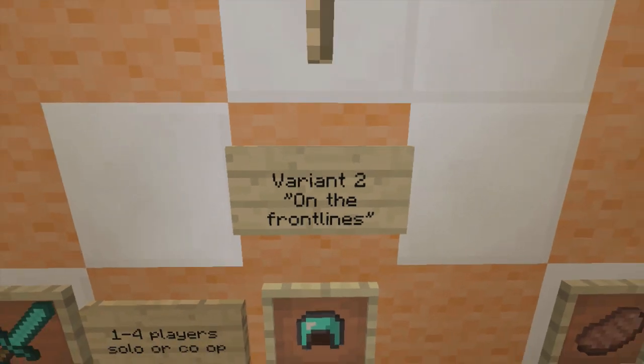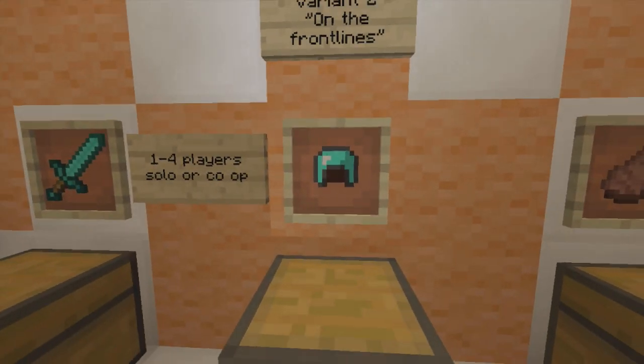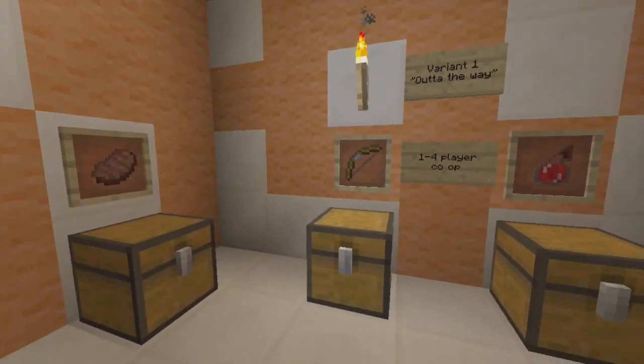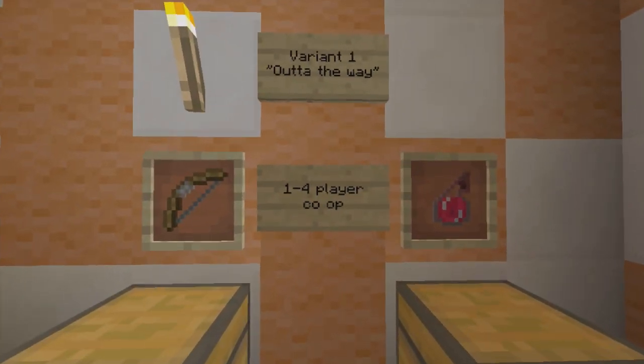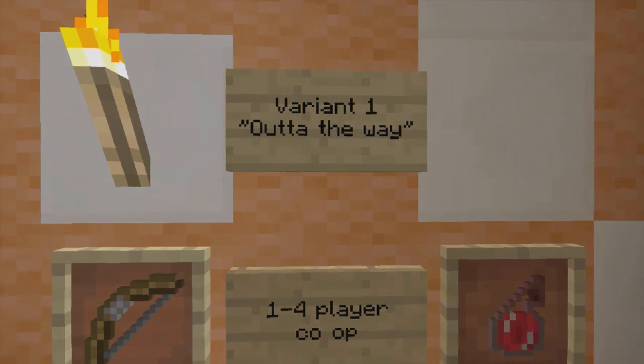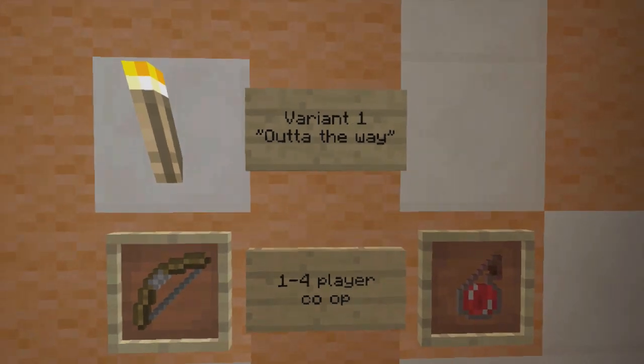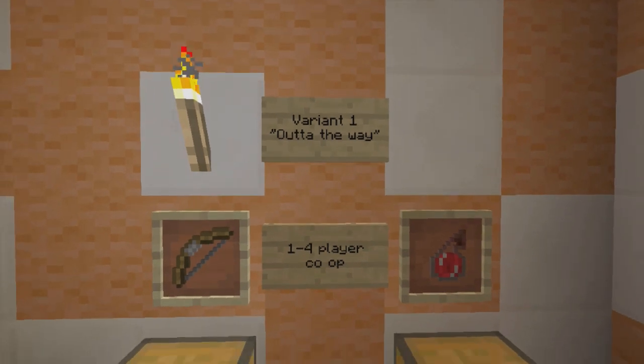I have two variants. I'm only going to show you the second variant in this video because that's really the only one I wanted to show off. In this variant, you can give players a diamond sword, all diamond armor, and some food. The second variant, which will be up on the roofs, you can give them a bow and some splash potions, but we'll worry about that later.